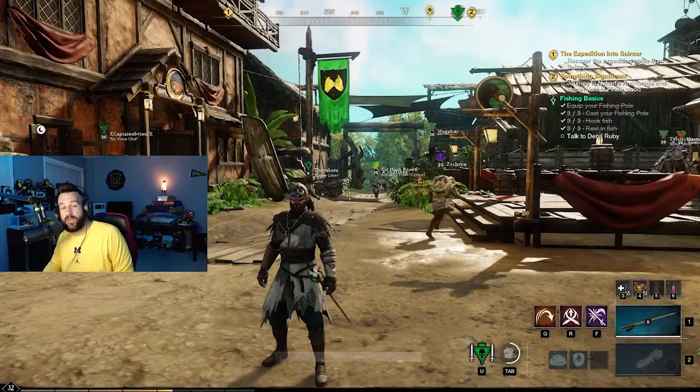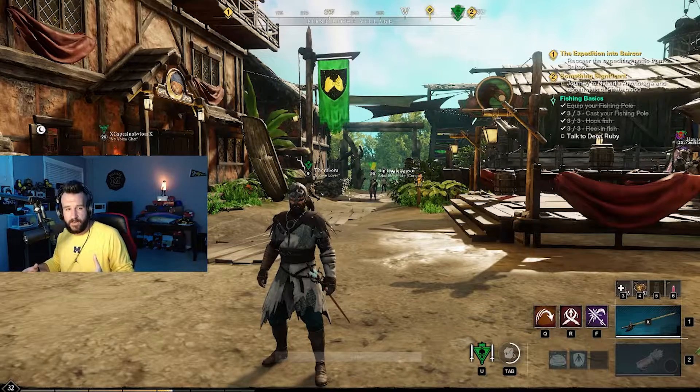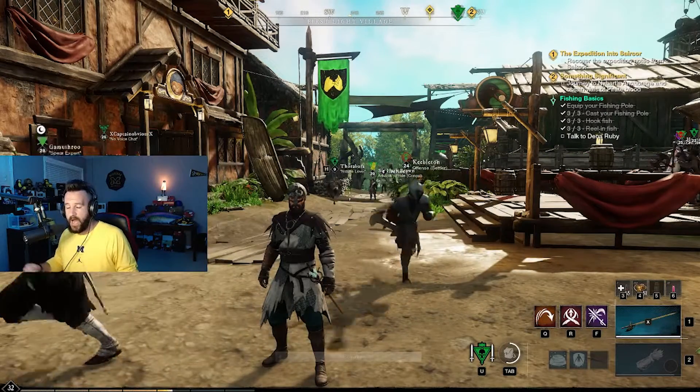Hey guys, it's PK and today we have a very quick New World tutorial that you're definitely gonna want to know how to do. So you've got your helmet, right? You need it — it's a big important piece of gear. But the problem is you have dope hair and you don't want to hide it. How do I hide my helmet while keeping it equipped?